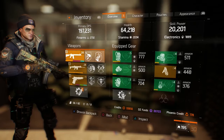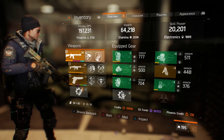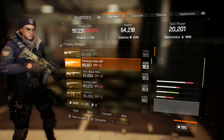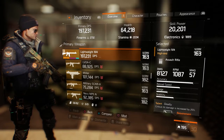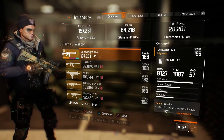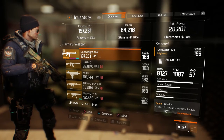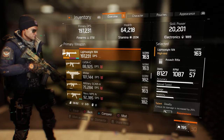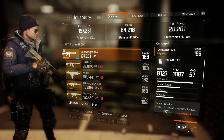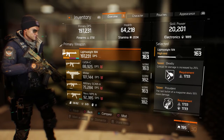One thing to note is that the DPS might be a little bit lower on this weapon than on an AK-74 or another high-damage assault rifle, but the accuracy and stability of this weapon is much higher. When you actually use some of the mod slots, this gun just runs and guns — it's amazing. The damage I have on mine is 8,127, rounds per minute modded up to 1,087, and a magazine size of 57.